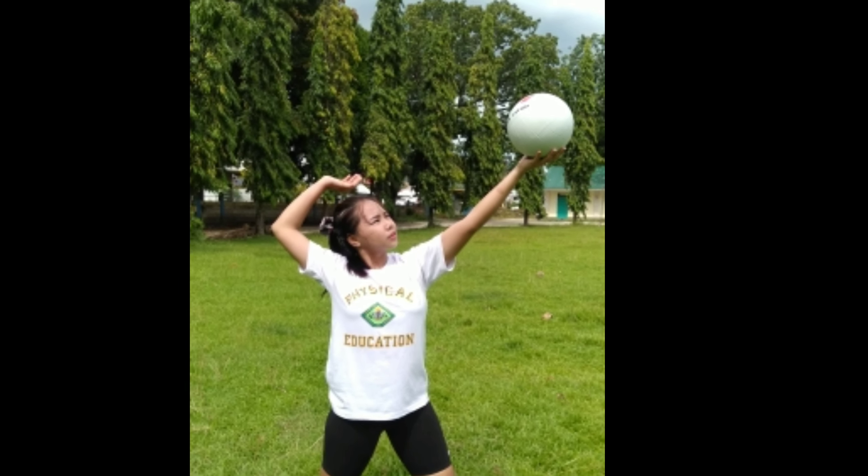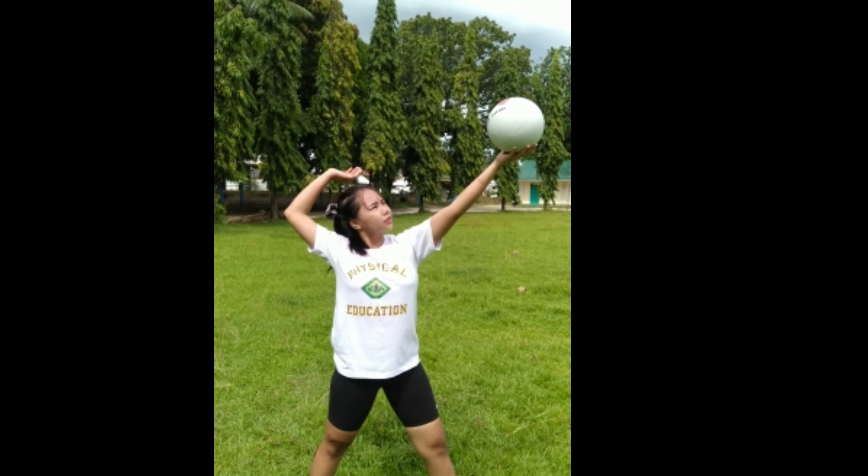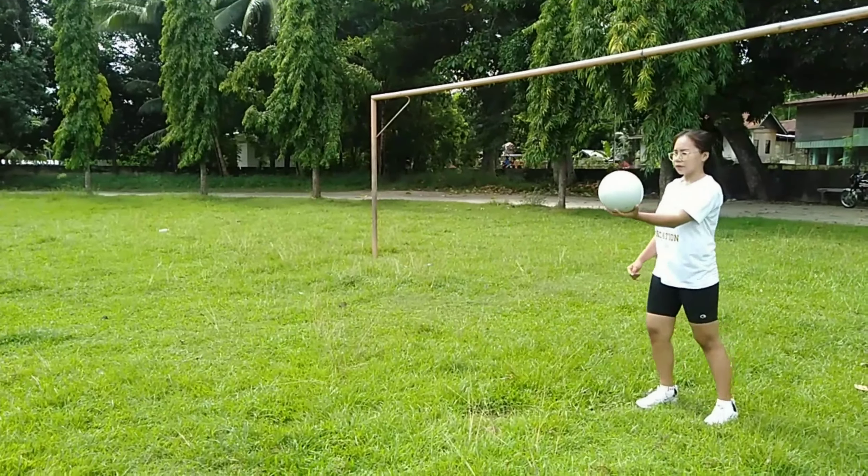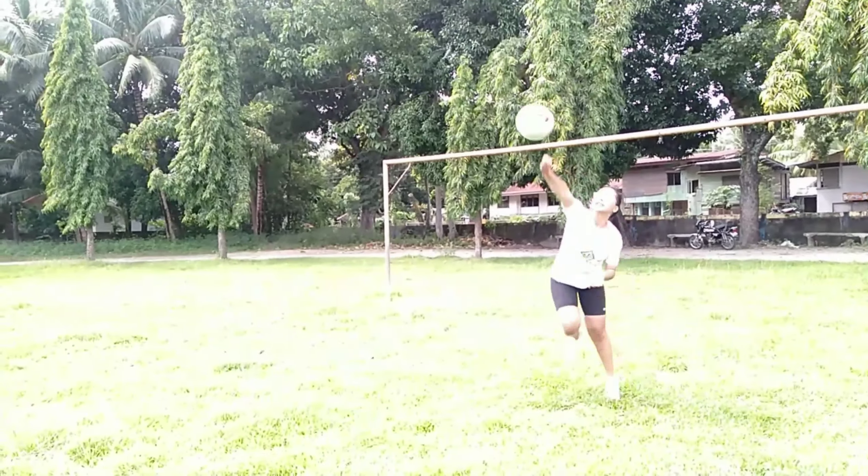First, hold the ball with your non-dominant hand, then toss the ball two to three feet in front of the body, and then hit it with the strong and hard surface of the dominant hand.